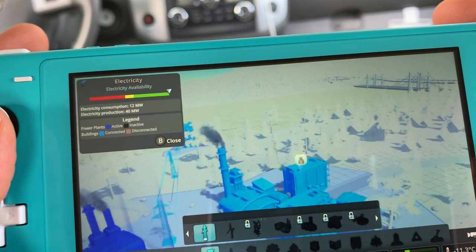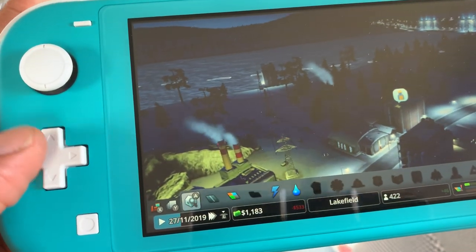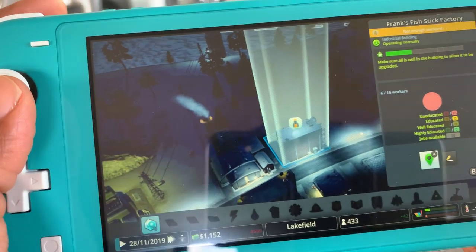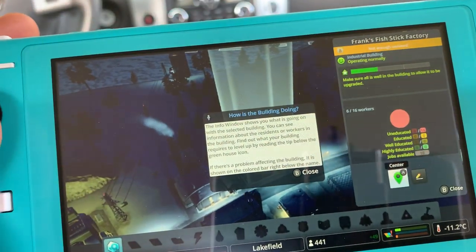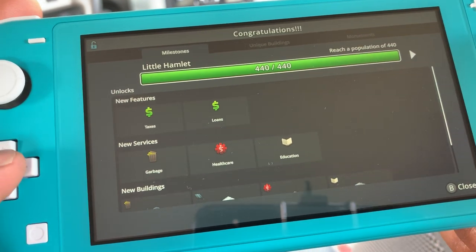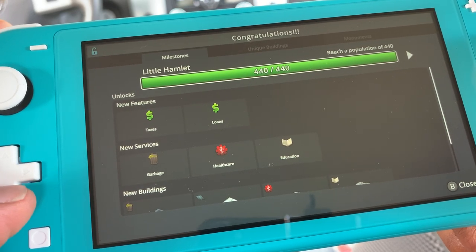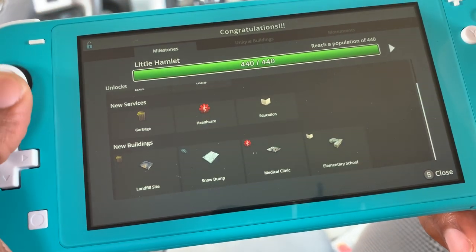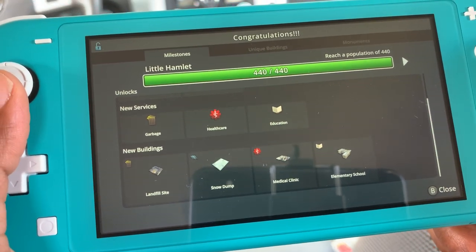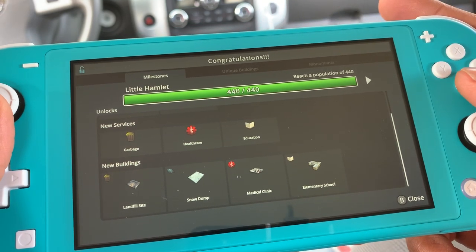They need workers — not enough workers? Oh — we've reached a population of 440! We can now use new features: taxes, loans, new services, garbage, healthcare, education, new buildings — landfill site, snow dump, medical clinic, elementary school. So we got somewhere and we did not bankrupt our city.